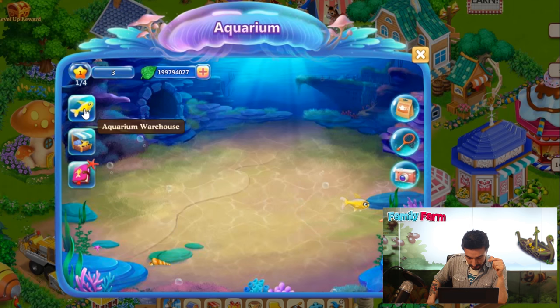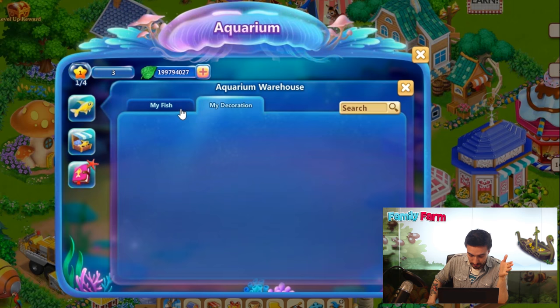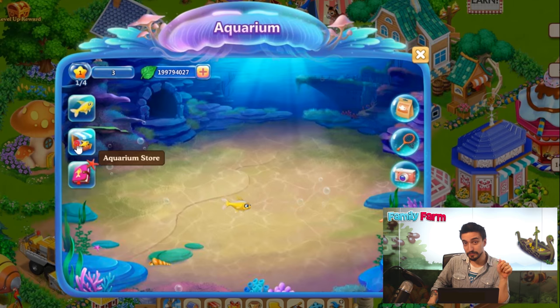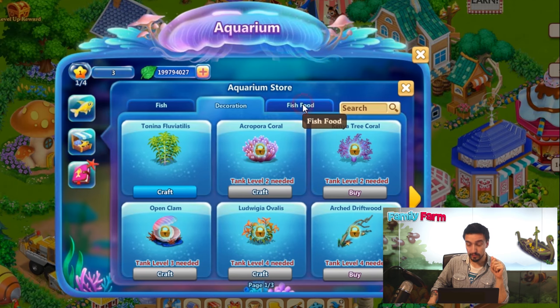This is the aquarium warehouse. You can check your aquarium storage, the fish you have, the current status and the decoration. You can also increase the storage by clicking on the expand tank button when your tank reaches a certain level. From the aquarium store, you can buy some fish, some decoration and also some fish food.